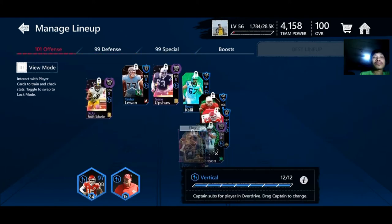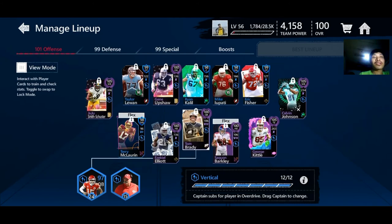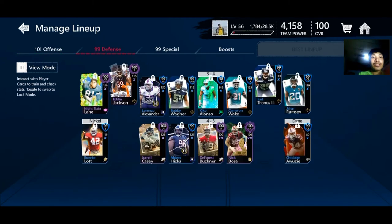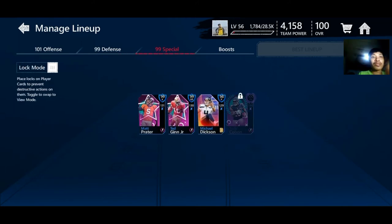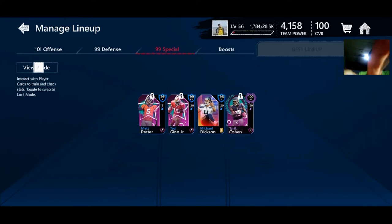As for the updates, we already got a 101 offense, a 99 defense, and a 99 special. What I'm gonna do right now is lock Tarik Cohen already because he's a 100 overall. I'm gonna stick with Matt Trader and Ted Ginn as well, so we're gonna lock those. Mickle Dickerson will be the only one I'm not going to lock.